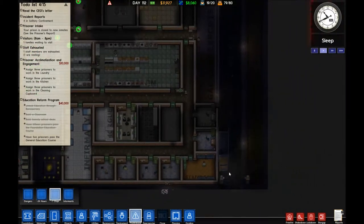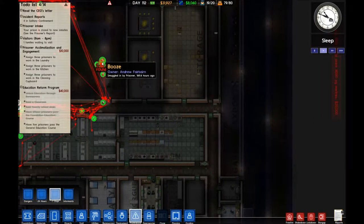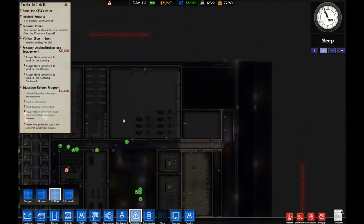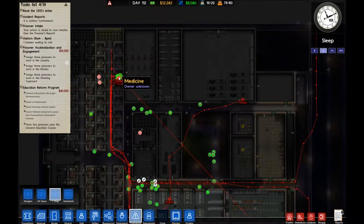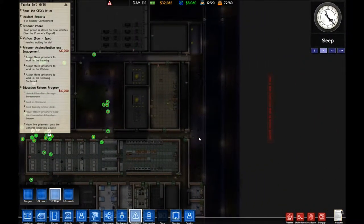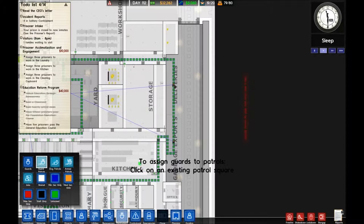I need to make more of this enclosed so they can't throw contraband in. I've put a fence all the way around because I kept getting stuff thrown in here. I've also extended a passageway up here so hopefully they can't throw it in there either. I'm still seeing thrown contraband in this area for some reason, but hopefully it will clear up. The other issue is contraband coming in through the front door.